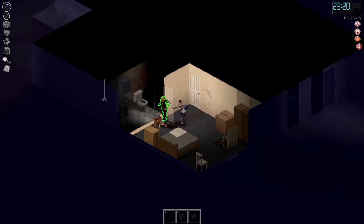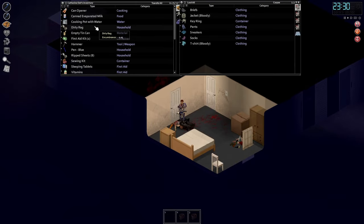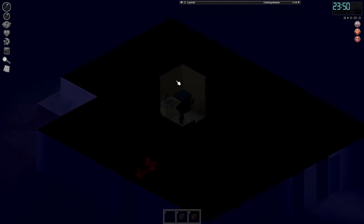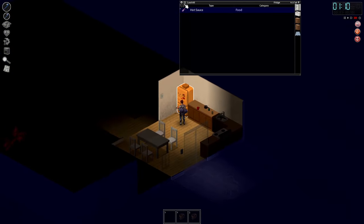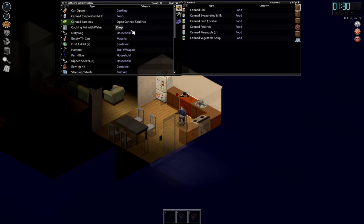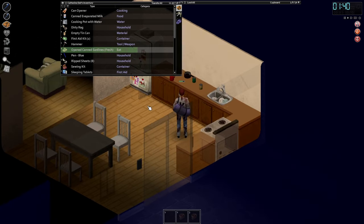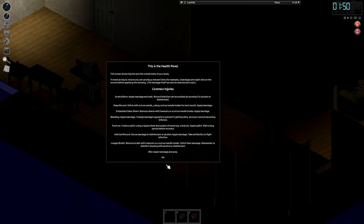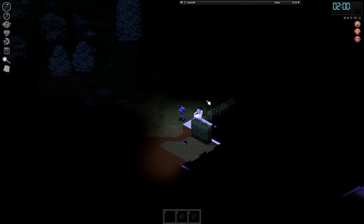I hear more zombies outside — they're by the garage. Well, so much for my home — it's already going to get overrun. I think all the horde is here. Let's eat some food — let's open some canned sardines, that's what we're going to eat. Sardines are amazing. This may be my last meal, but I am not going down without a fight. We have four dirty bandages. Let me try to take the fight outside rather than inside.